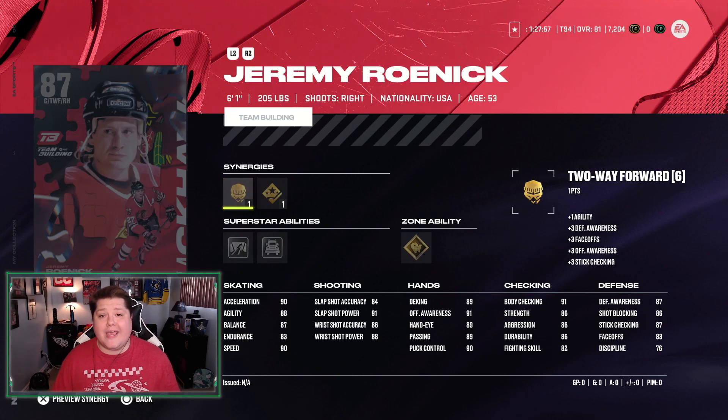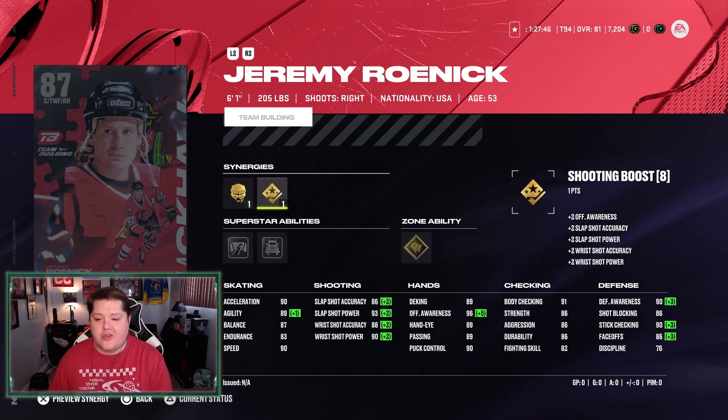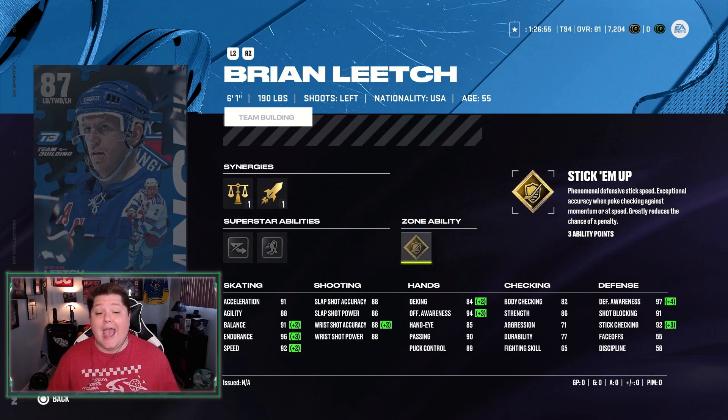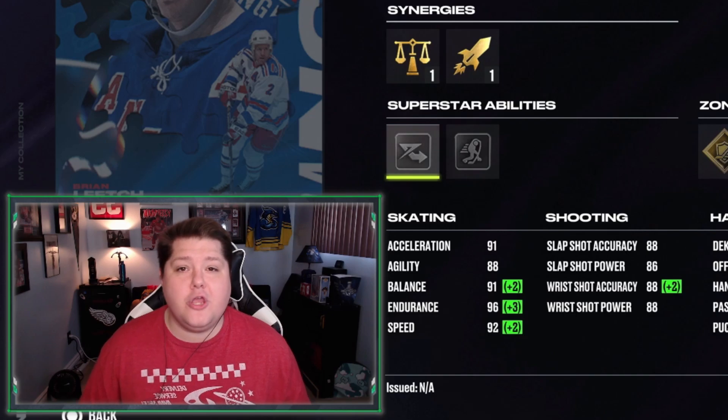At 5th, we have Jeremy Roenick — he could also be 4th. I think he's a really good card. Not huge on the abilities; Back Atcha's not my favorite, but his stats in general are pretty good, and when you turn on the synergies he looks like a pretty damn good card. I have him tied with Bill Guerin. In the last card of these three, we have Brian Leach coming in at 4th, but could be as low as 6th. Really depends on your own personal playstyle. His defense is awesome, he's got great skating, his hands might be a little bit lacking, same with his body checking, but his shot's solid, and he has Gold Stick Him Up, which I think is an awesome ability.